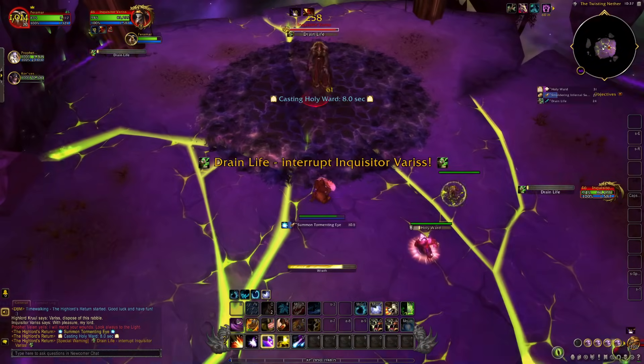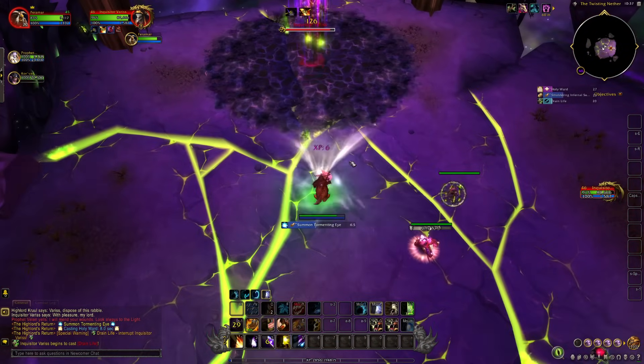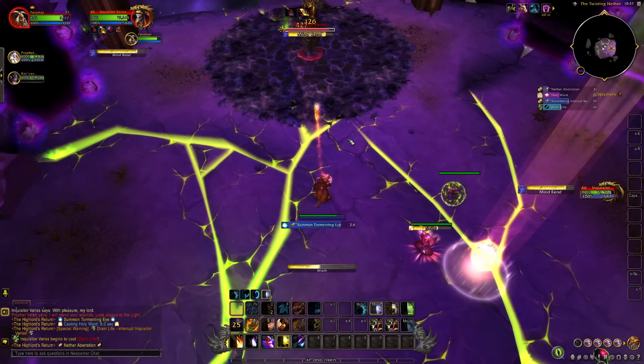Inquisitor Varus also has two other abilities: Mind Rend, which does a small amount of damage, and more importantly, Drain Life, which must be interrupted — otherwise the boss will heal to full.